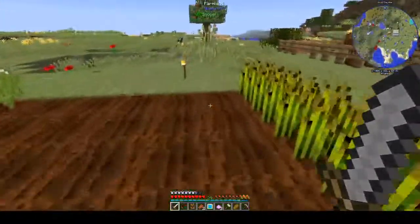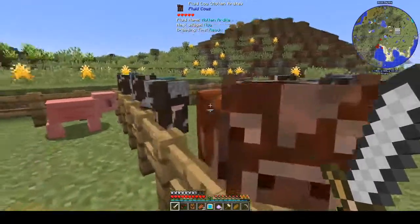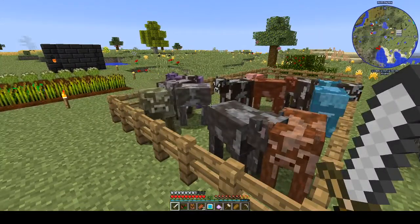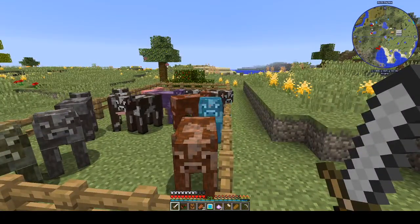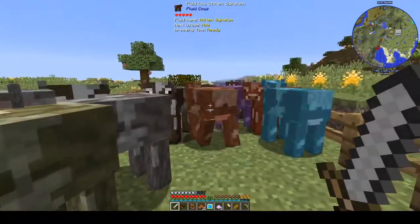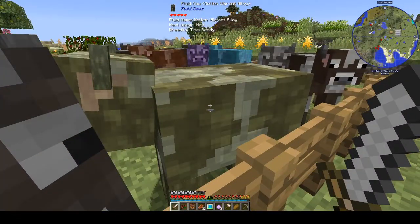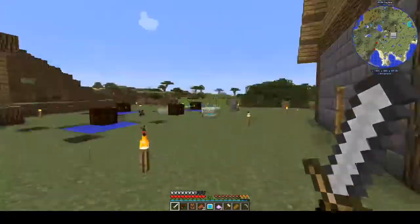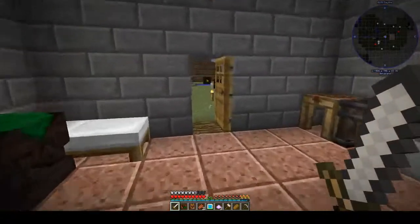We really should be expanding this farm a little bit more. One thing I will say — we'll come over back to the fluid cows. As you can see there's a load of different ones: you've seen a Manyullyn one which is that purple one at the back, there's a Gelid Cryotheum one here which at this moment in time is very difficult to make. However this one — the Molten Vibrant Alloy — is difficult to make. I have not found any Endermen and I only have two Ender Pearls which I've actually only found in a dungeon.